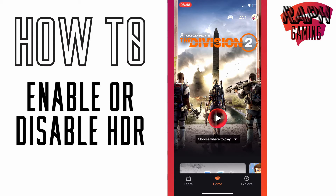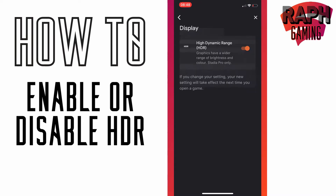You're going to come to the main screen, you're going to press your avatar in the top right corner, and then you're going to press Display.